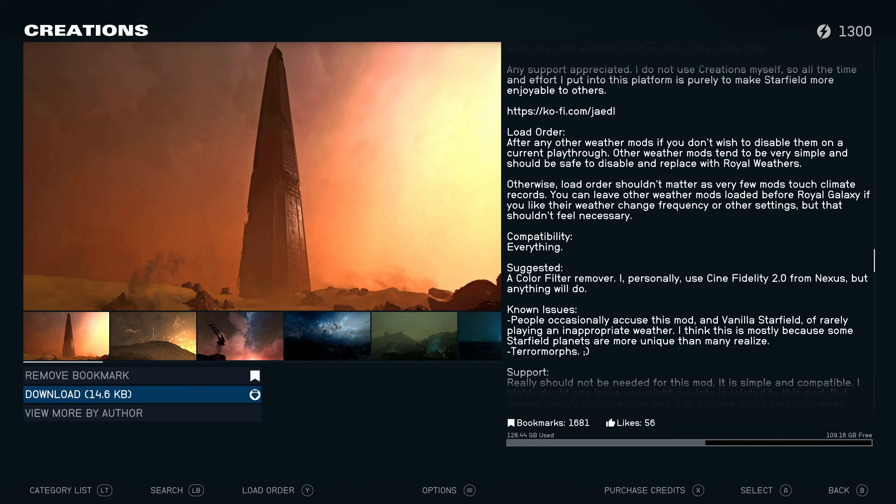This is one of those mods where it might be tricky to figure out if it works. Hopefully this isn't a situation where I spend half an hour running around showing off weather and the comments are like 'Crimson, that's the vanilla weather, you idiot.' If that's the case, please don't bully me, I'm sorry. But yeah, we're gonna head to Earth because I've been there a few times and I think I can figure out if the weather's different.